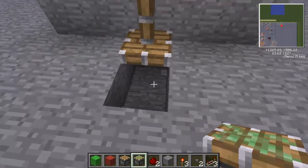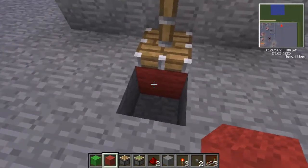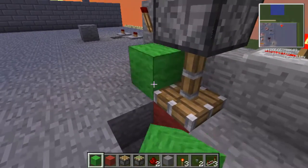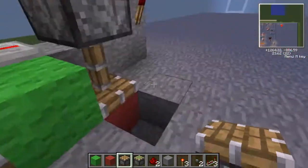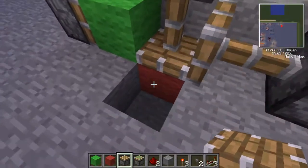Then you put in here — let's use red wool. That's the block we're gonna swap, and the block we're gonna swap with — sorry, wrong way around. Do that, and on this side. And there we have it. Just cover this up.